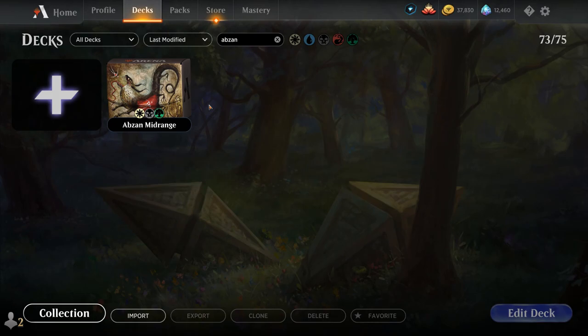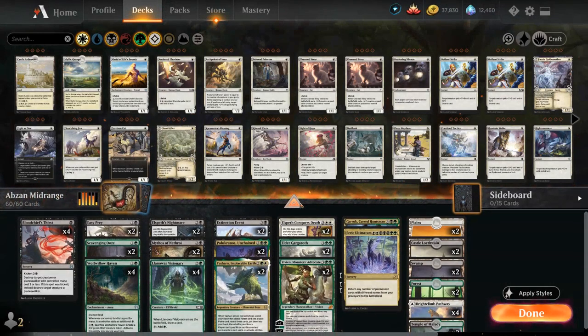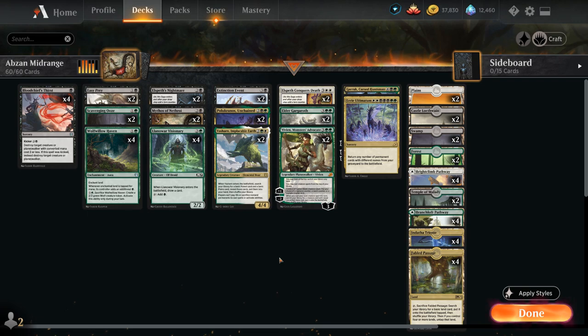Hello and welcome to another standard gameplay video. Today we're taking a look at a white, black and green — or Abzan midrange deck — as voted on by my supporters on Patreon. Midrange meaning we don't have any particular synergies; we're just playing good cards at every point in the curve. We've got cheap removal to hold off aggro decks, and enough grindy late-game value engines to keep up with control decks.